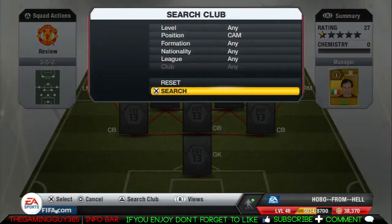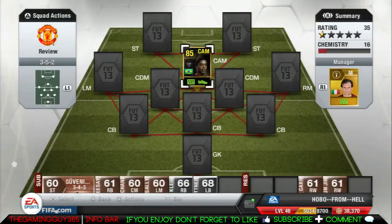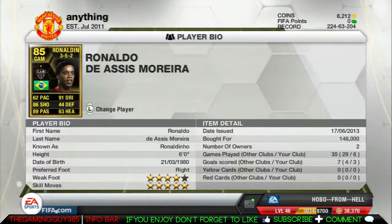Hey, what is going on YouTube, this is Game Guy 365 coming to you with my 85 super informed Ronaldinho review. Ronaldinho on the card has 62 pace, 86 shooting, 89 passing, and 91 dribbling.